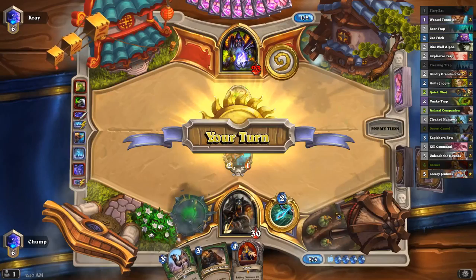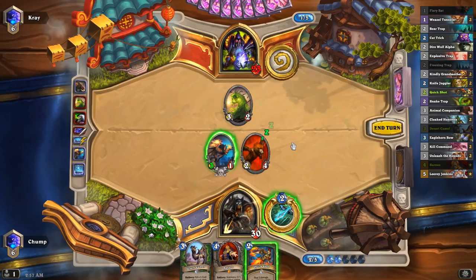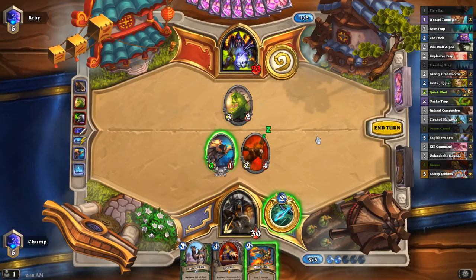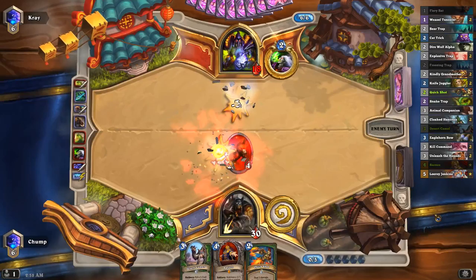That's a bummer. Let's start with Animal Companion, I think. So I can do 5 face damage, I can trade the Fiery Bat into this and Hero Power, or I can Quick Shot it and give up my Hero Power. Going face means that his board clears are a lot more effective on Leoc. But if he's playing Hellfire, I think that's fine. If he's spending a bunch of mana doing even Demon Wrath, I think that's fine. Let's just get this face damage in. Nice, he had to make that trade anyway.